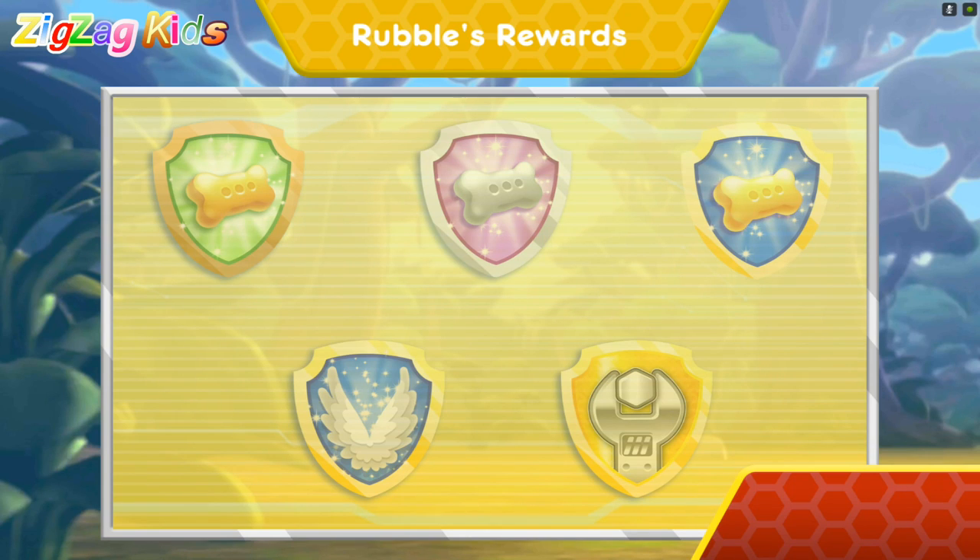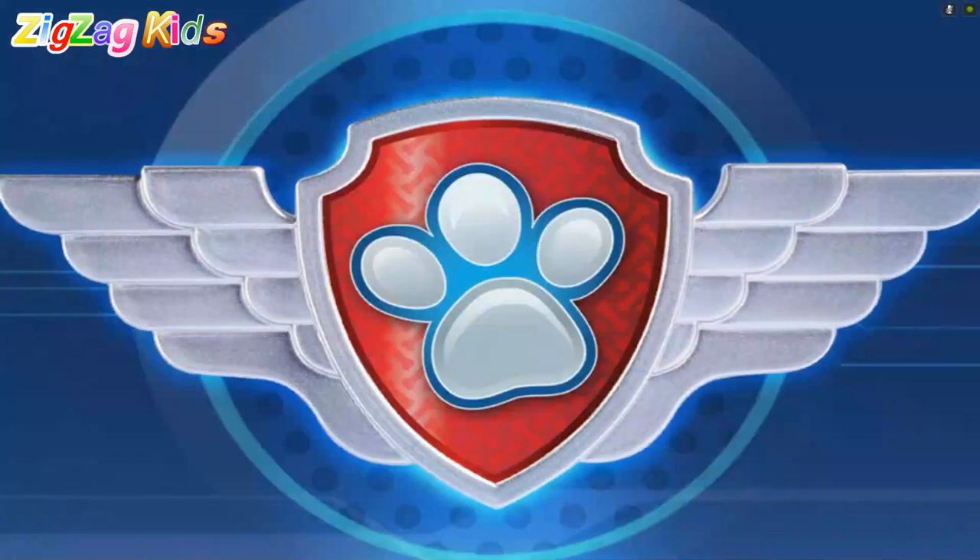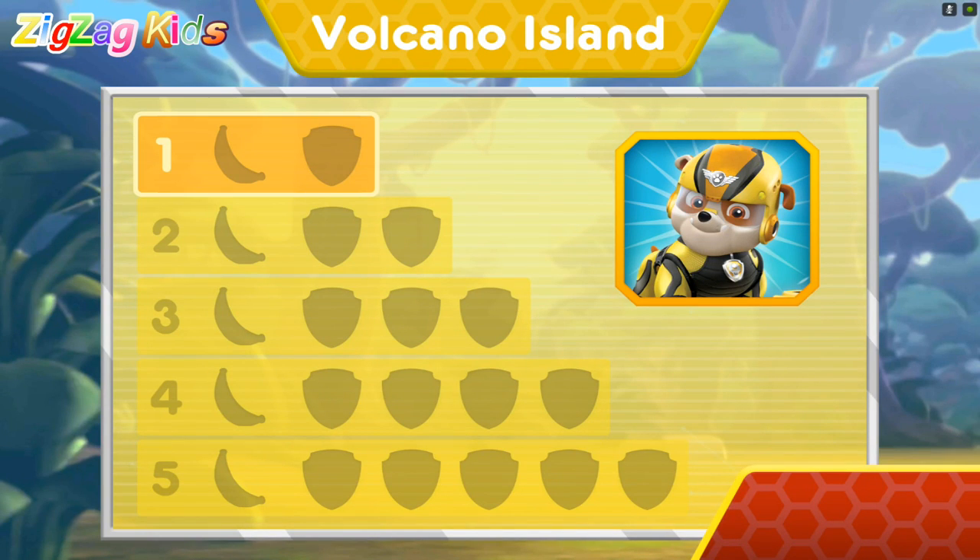Nice flying! You earned a new reward. You earned the 50 pup treats badge. You earned the 100 pup treats badge. Wow! You earned a new badge. Way to go! We found speed boost. You found the banana. You've unlocked the next level.